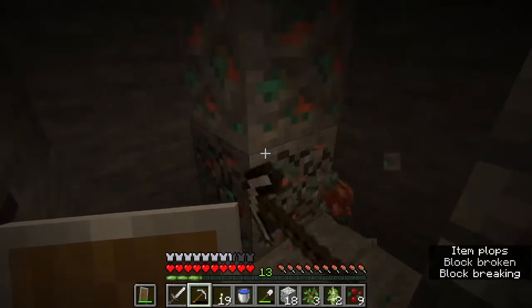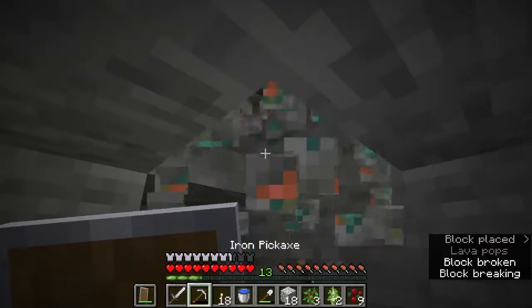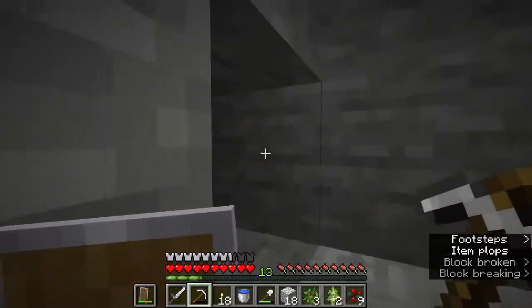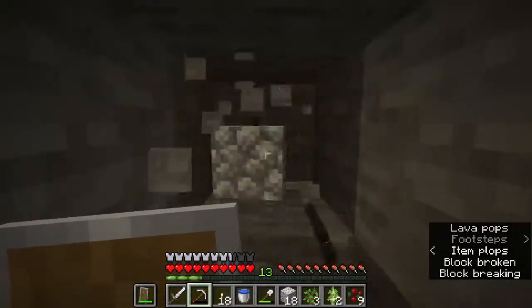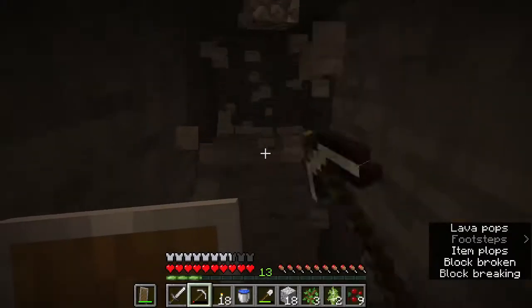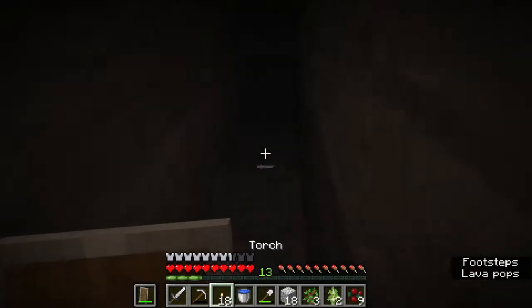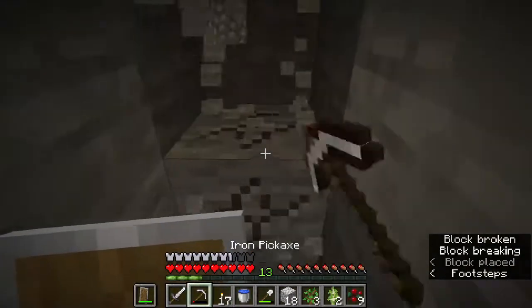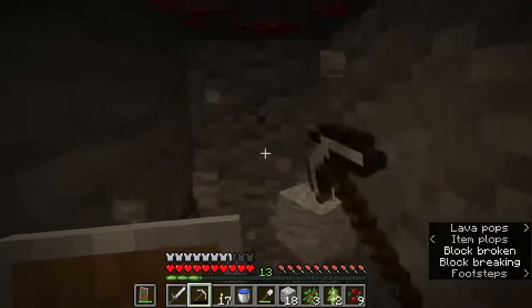I think it's quite a cool goal. I can hear lava, so that's good, because we're gonna want to go to the nether at some point. I keep the subtitles on in the corner because it gives you directions to where things are. For example, 'lava plops' with no direction normally means it's below or in front. Now it says that way — see? Basically lets you home in on stuff a little bit.